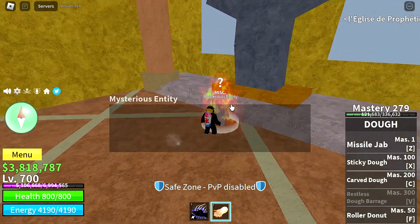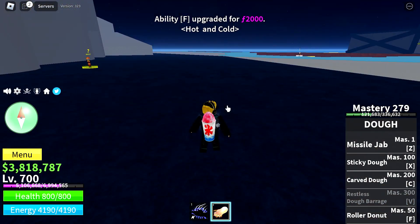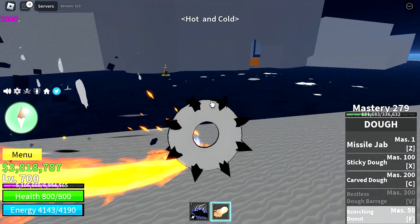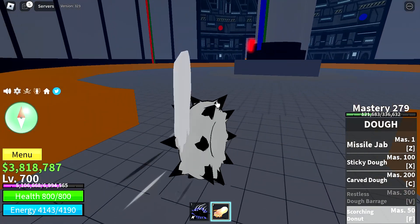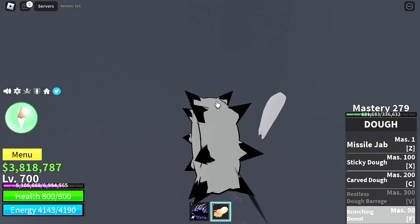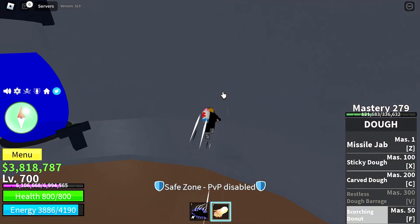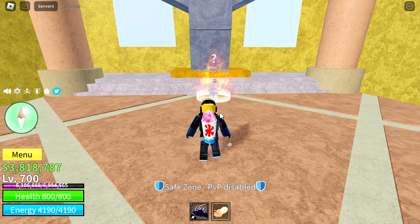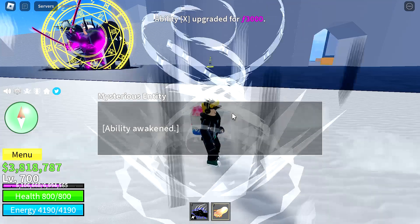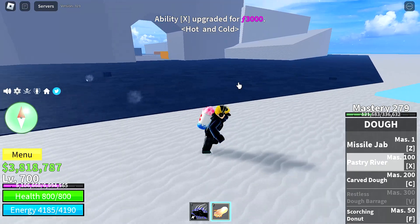Next awakening is the X skill — it's very good, it has a big AOE, it's like a big tree that you summon on the ground. This is actually the F skill first — it's just a little roller donut, but it actually damages the NPC. So if you go close to the NPCs with your F skill, it'll actually do damage to them. Then we awaken the X skill — it's called Pestery River. It's very good.